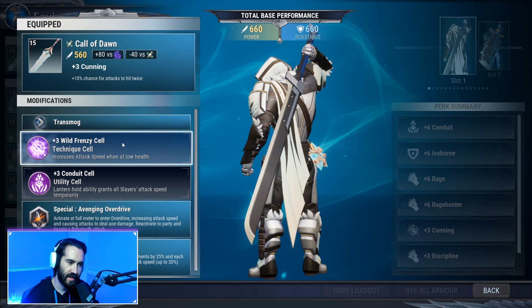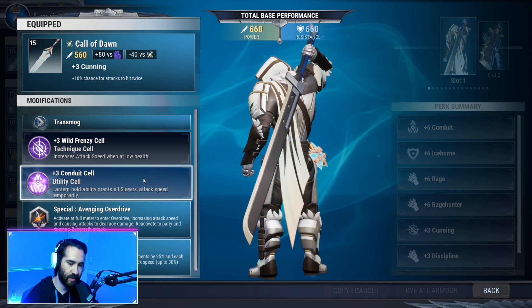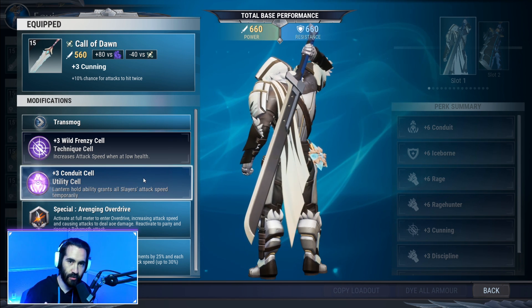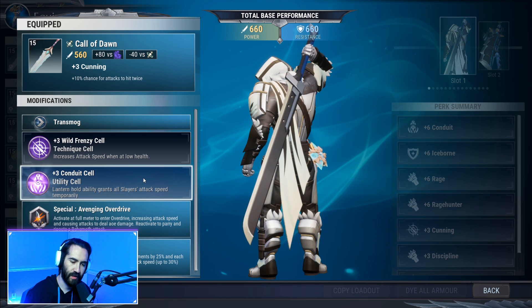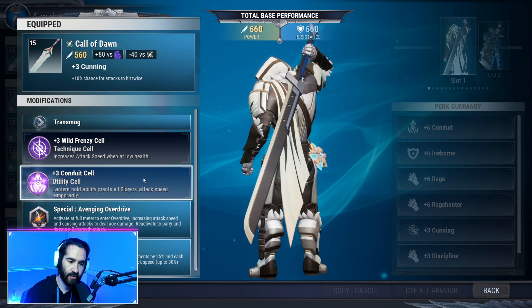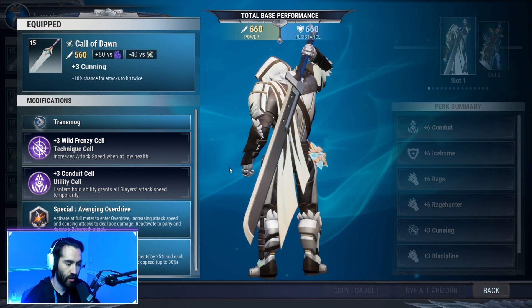Wild Frenzy is a safe bet — it's not going to lower your HP, and it gives you that coveted attack speed that the sword needs to get Avenging Overdrive much quicker. Conduit — no surprise here. This is actually how the build evolves: after Conduit, once you obtain more cells with Catalyst, you're going to swap your Conduit for Catalyst and you'll be rocking pretty much the same build.